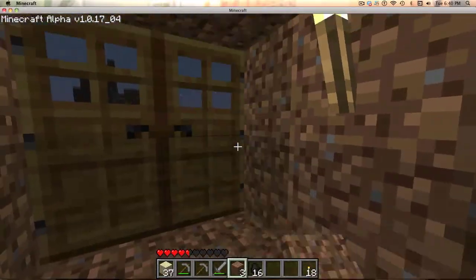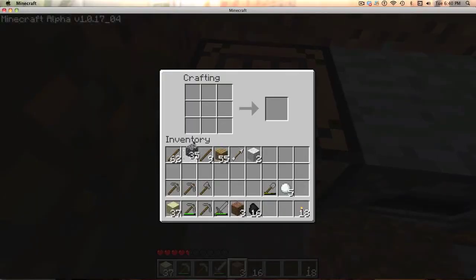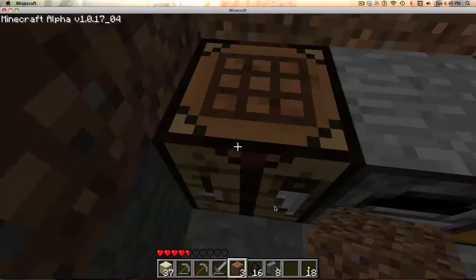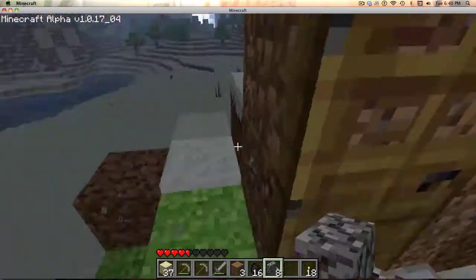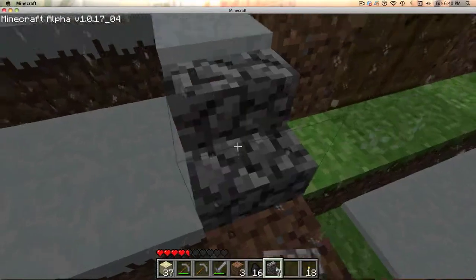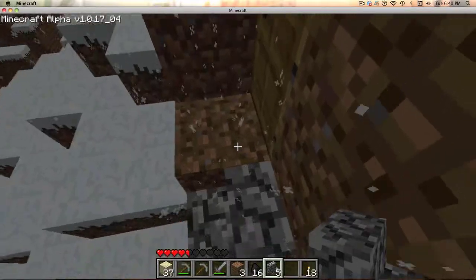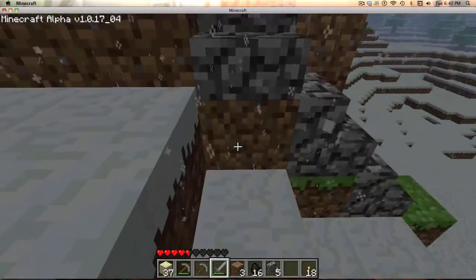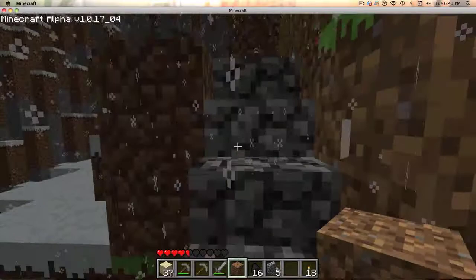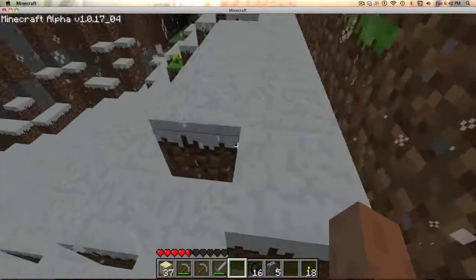Very boring video. Let's make stairs. To make a full set of stairs you just make this pattern — makes four, let's make eight so we have plenty. The song's about to finish. You do this, then this, then this. I hate when stairs do that — they auto-arrange themselves. So you gotta do this to make them go the right way around, which is really annoying. I've run out of dirt again.